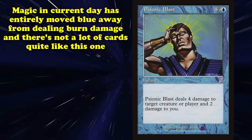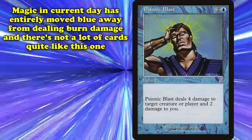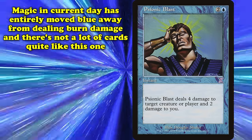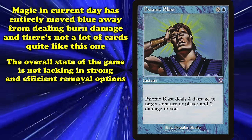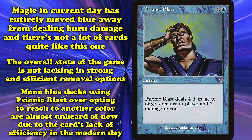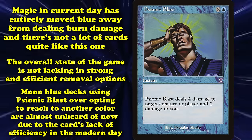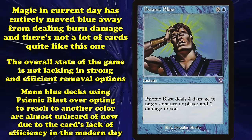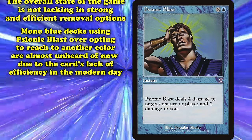Contemporary Magic has entirely moved blue away from the realm of dealing burn damage, and as such there are still not many cards that really fill the same niche as Psionic Blast. But contemporary Magic is still not lacking in efficient and powerful removal options. A mono-blue deck unironically playing Psionic Blast as removal, as opposed to just splashing red for Lightning Bolt, is pretty unheard of in just about any competitive format, because of how inefficient Psionic Blast is by modern standards.